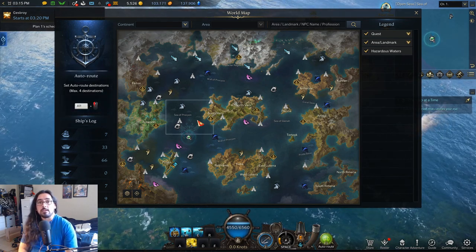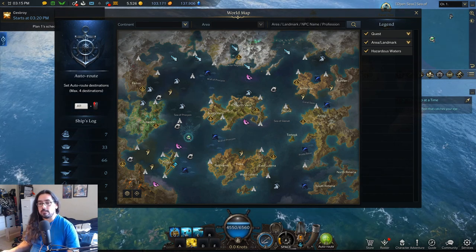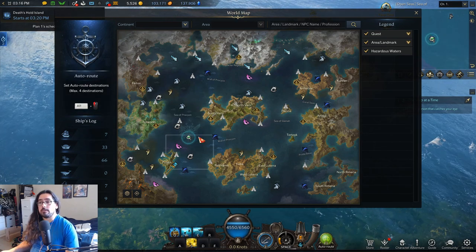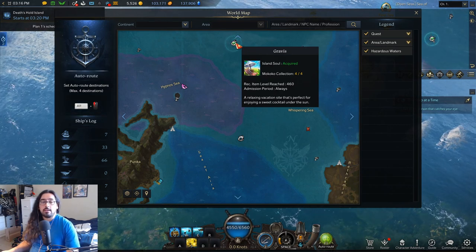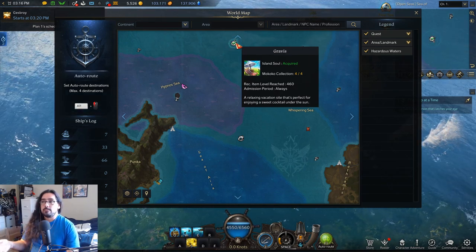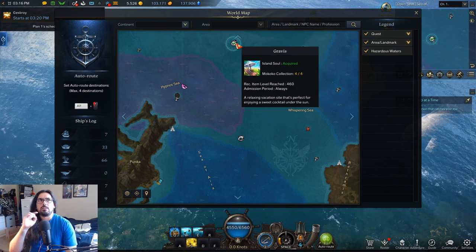One more tip: call out the islands in the ocean chat — ask if anybody else is looking for the ships so you can help each other find them. If you find the ship, let other people know which channel and which island it's on. It helps the whole community.